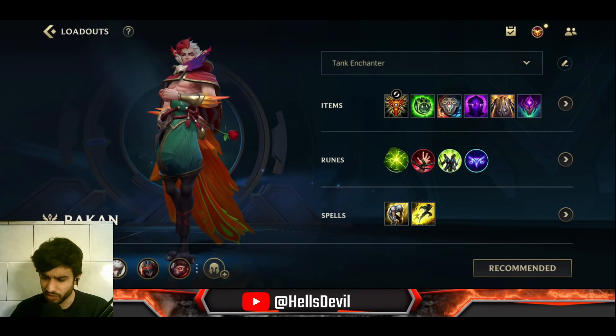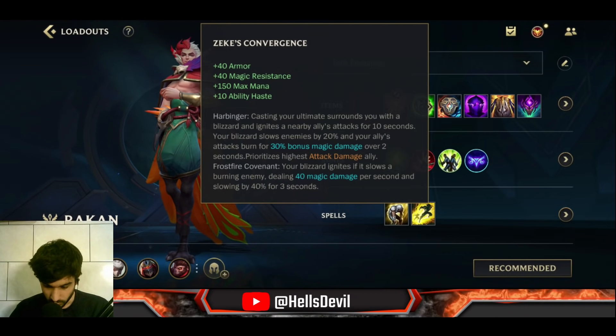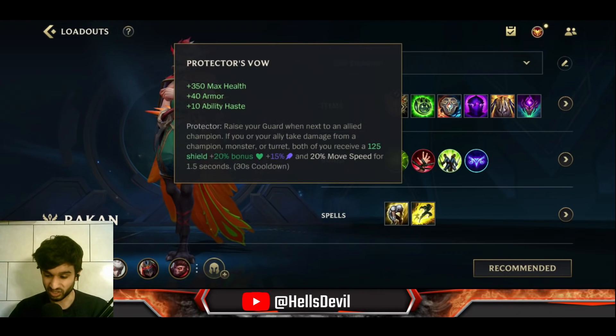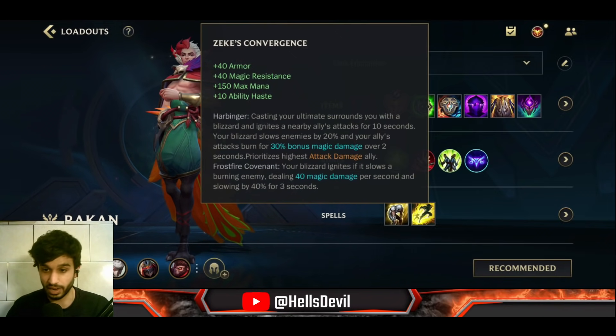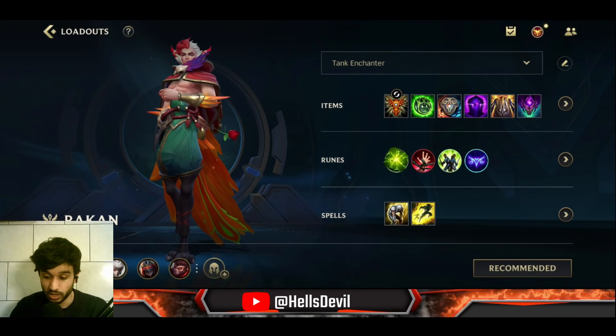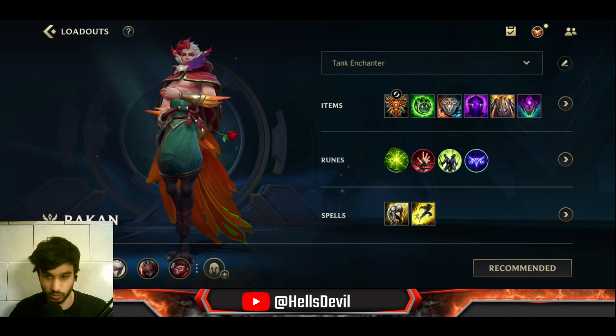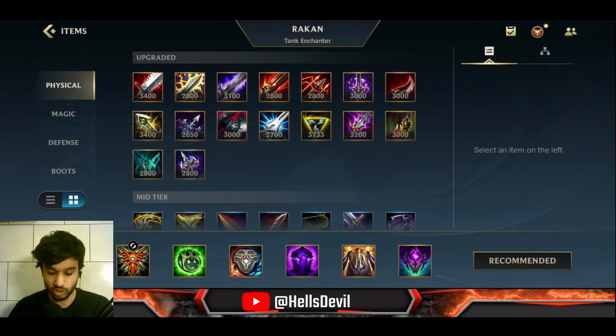After your first two items, get Zeke's Convergence — it works really well with Protector's Vow because it buffs your allies, and it synergizes nicely with your third ability too. These three are the core items for Rakhan. After that, the last three slots are very situational.